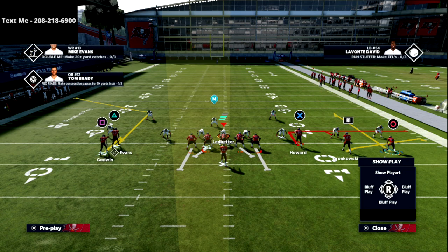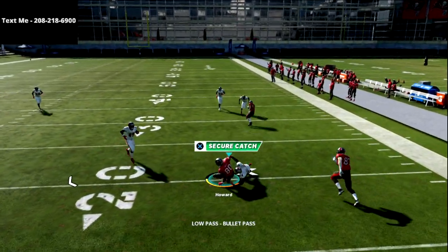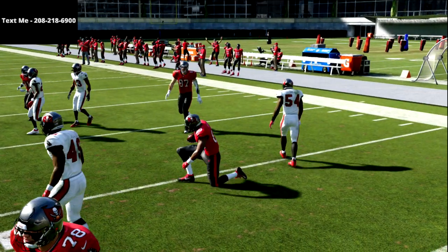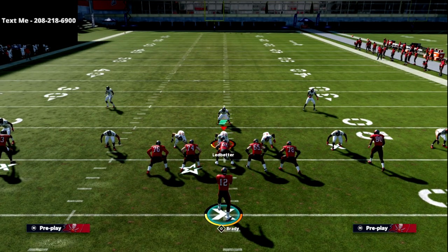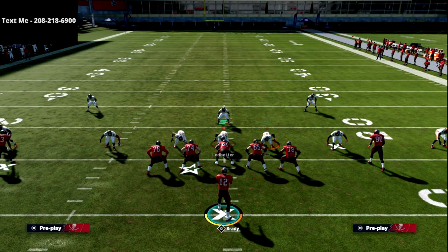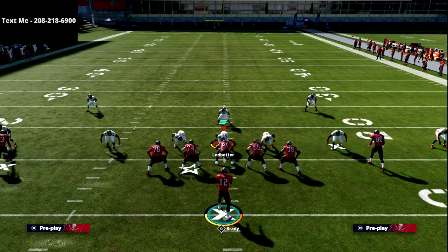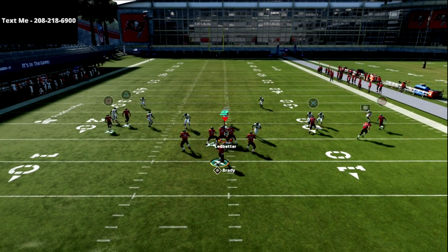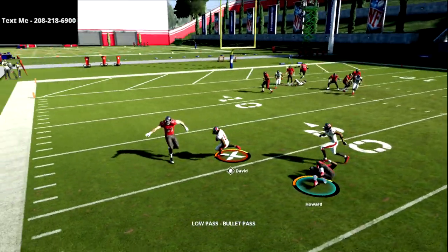What you're going to see is the X receiver is now going to become absolutely wide open every single time. The defense cannot cover that receiver — no adjustment they make will cover him. Even if they put the curl here on a vertical hook, watch how it sucks inside — Howard gets too deep there.